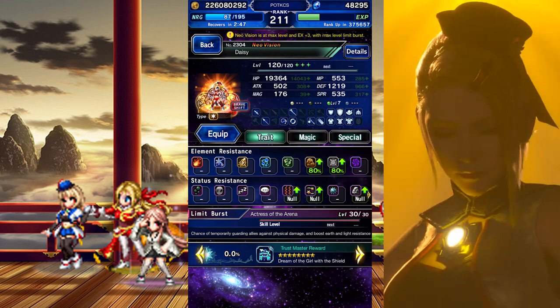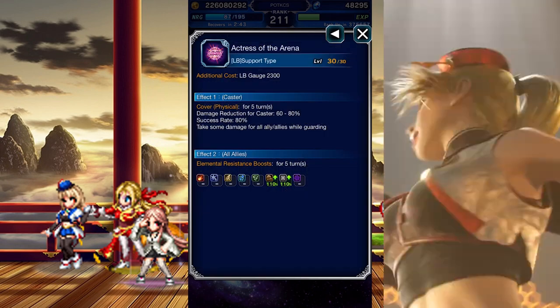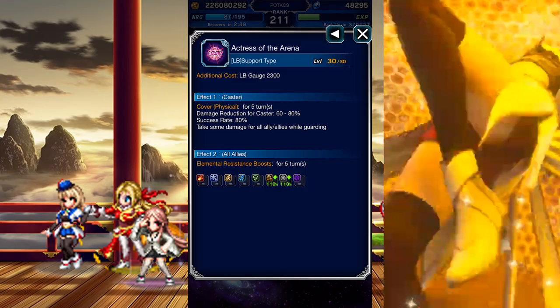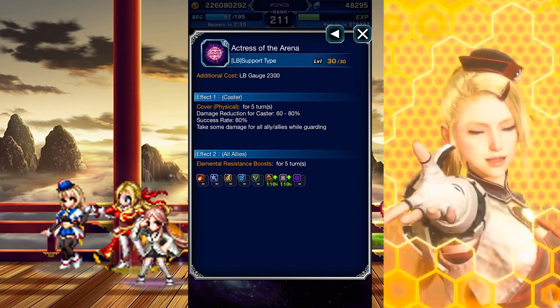Let's look at her LB. It activates a physical cover and then boosts your team's Earth and Light elemental resistance by 110% at max level. This would've been excellent like a year ago, but now it's been relegated to a bit niche, which is a shame for the work put into the CG LB.